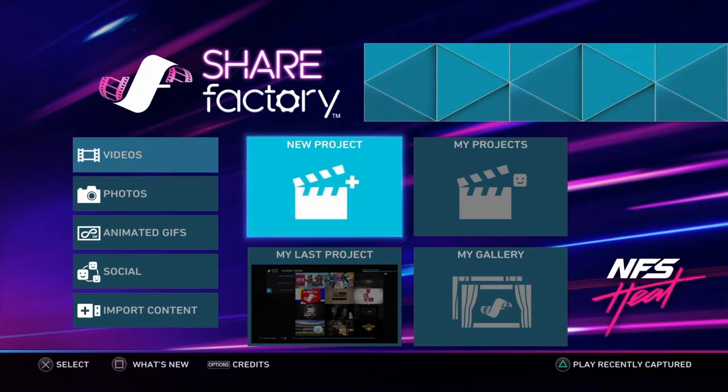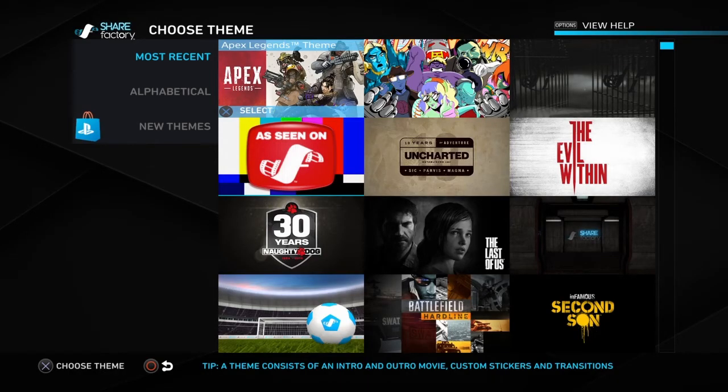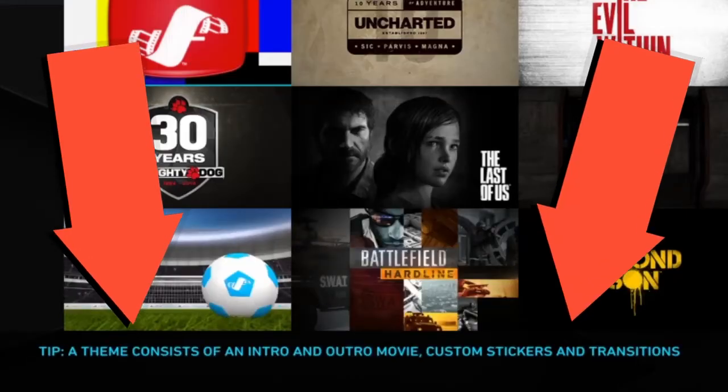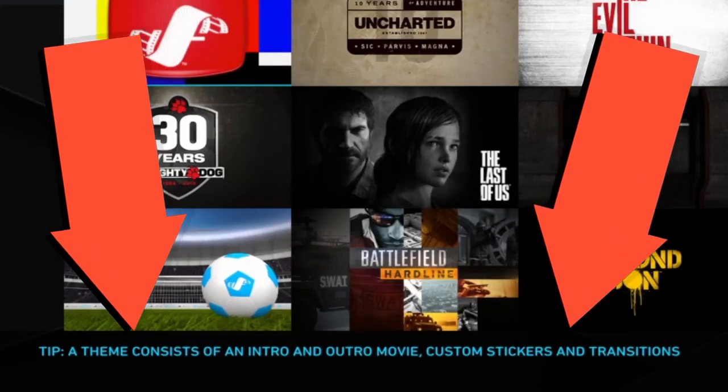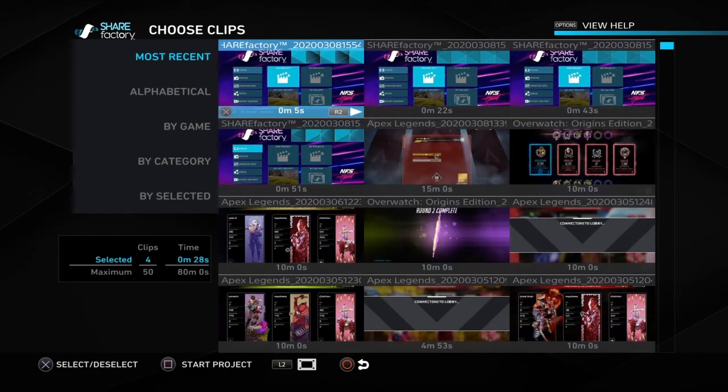After you've captured some footage and want to start making your video, open ShareFactory and select 'New Project.' The next page is a theme selection window, which will automatically put clips and transitions before and after your chosen clips. This isn't super important because you can delete and add transitions and clips as you see fit later, so just pick any of them.